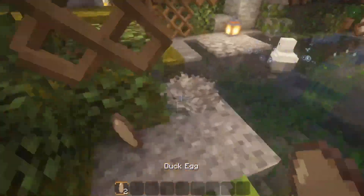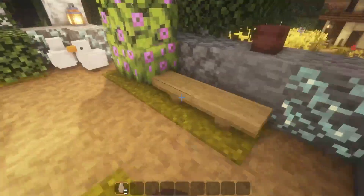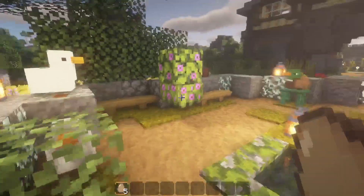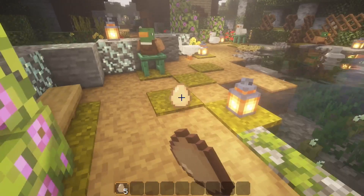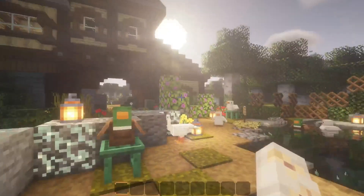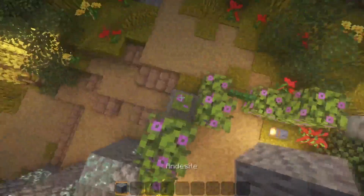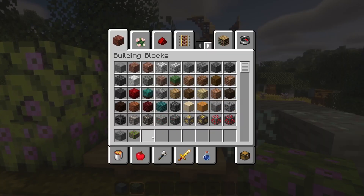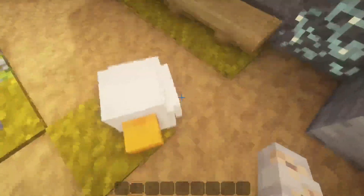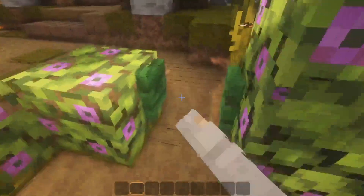Here's the duck pond — should we try hatching some ducks? We've got five eggs, so we're gonna try five goes: one, two, three, four, five. Nope — the gods weren't happy with us today. That's an empty duck pond — let's fix that. There we go, all fixed! Hi ducks!